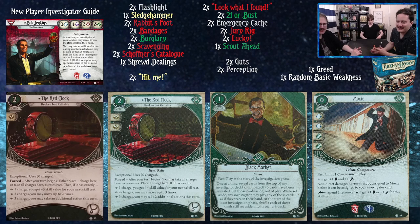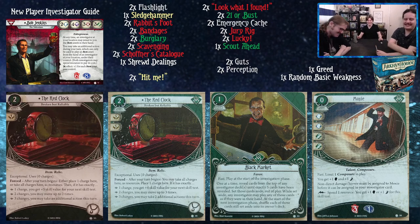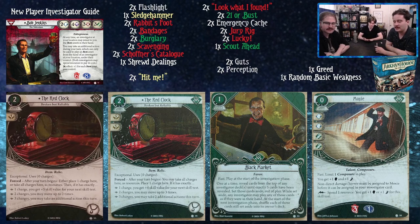Moxie level three: commits for brain, brain, foot, foot. You get plus one brain and plus one foot; non-direct damage and horror must be assigned to Moxie before it can be assigned to your investigator card. You can spend a resource to get plus one brain or plus one foot for a skill test. It's a lot of soak for zero cost and it's fast. You're going to have money, so these defensive stats will be very useful.